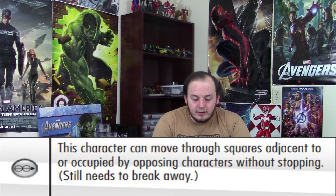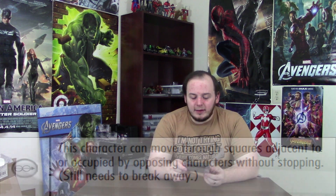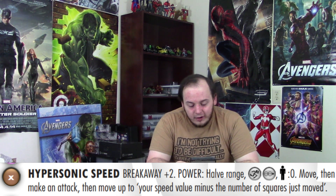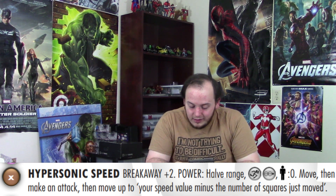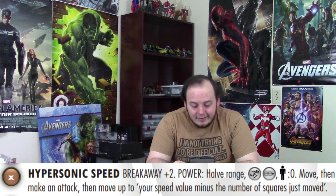To help us figure out what it does, let's take a look at our handy dandy PAC. It's going to be under the brown speed power. Before we take a look at hypersonic speed itself, to make it make a little bit more sense, first we're going to go over the improved movement ability that it gives us, which is the two circles with the arrow to it. That means this character can move through squares adjacent to or occupied by opposing characters without stopping, but still needs to break away normally. Looking under the brown speed power: hypersonic speed, breakaway plus two, half range, improved movement, can move through squares adjacent to or occupied by opposing characters but still needs to break away normally, passenger zero, move then make an attack, then move up to your speed value minus the number of squares just moved.